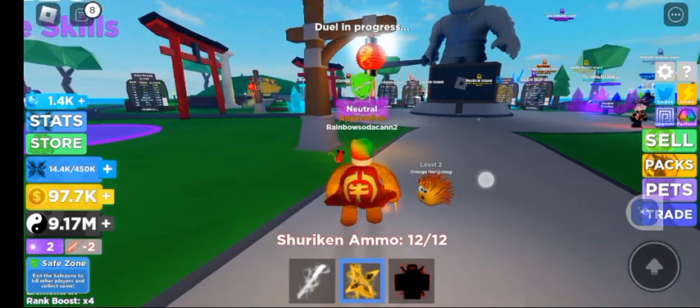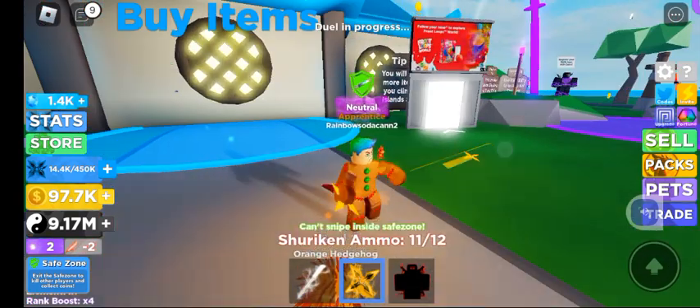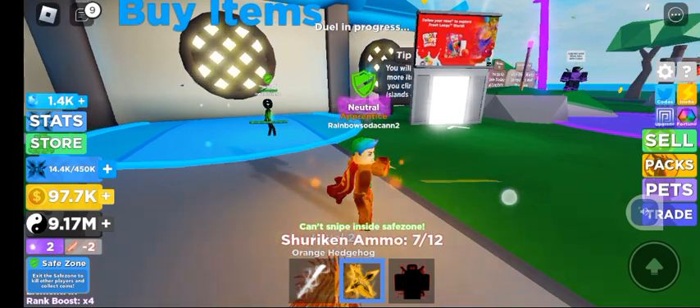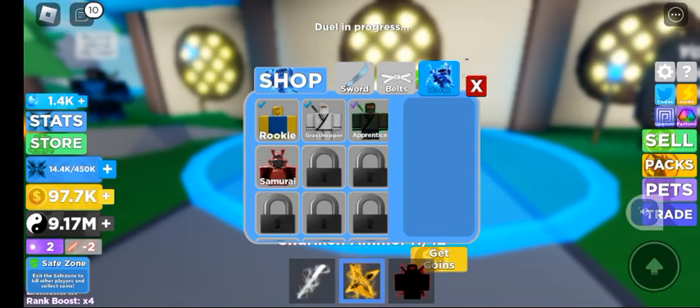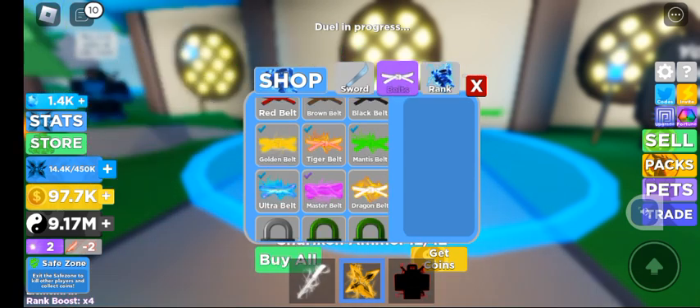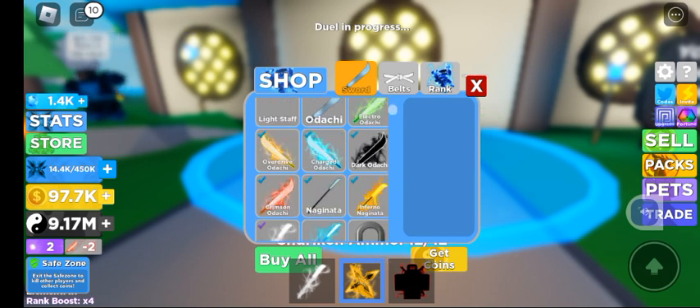So for my ninja stars, I have the yellow ones right now. But I'm going to go back to the shop real quick so I can show you the epic stuff that I unlocked.